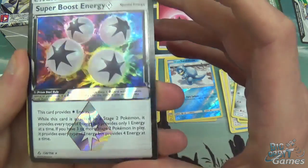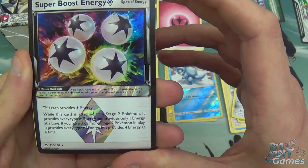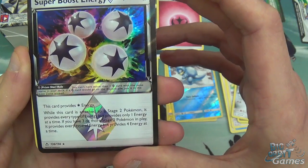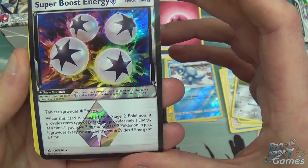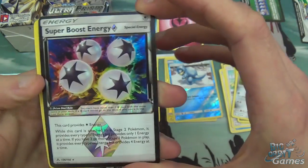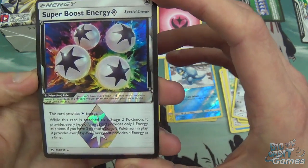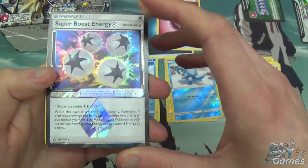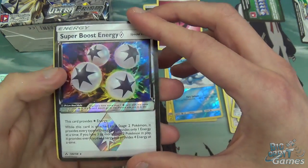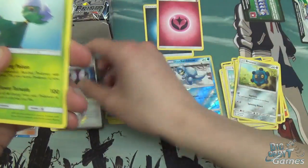So, Special Energy. This card provides colourless energy, and while it's attached to a Stage 2 Pokemon it provides every type of energy but provides only one energy at a time. If you have three or more Stage 2 Pokemon it provides every type of energy but provides four energy at a time. That is really trying to push people towards building decks that use evolutions — it's better than how it used to be with just EXs everywhere. GXs are still in this but in a slightly different way.